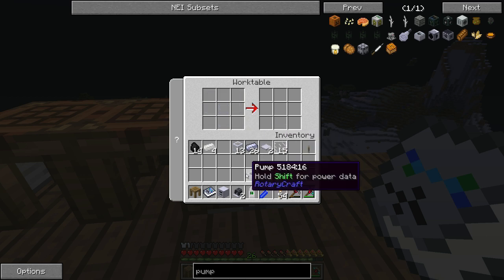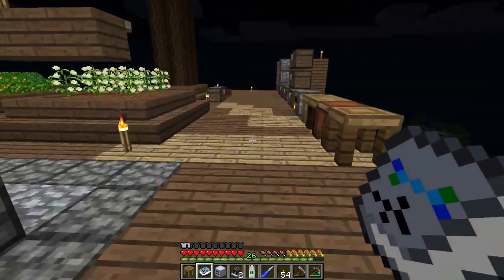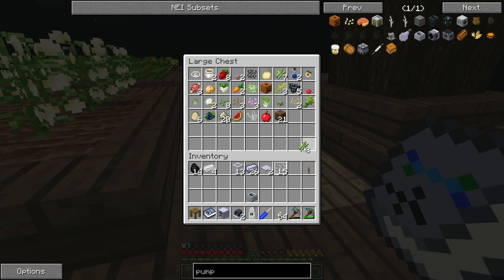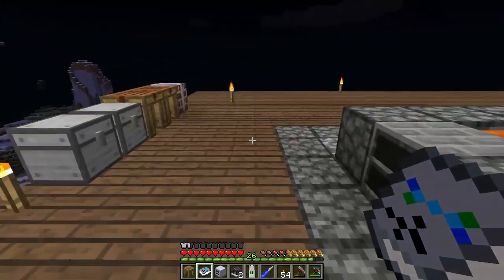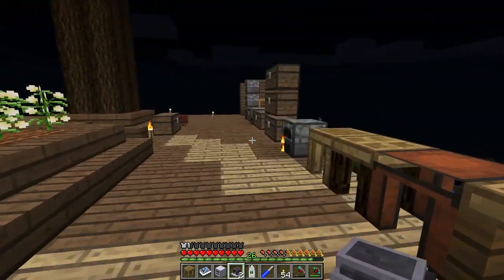Now we've got a pump. I've got the pump, the engines, the fermenter. I've got sugar cane — which is what I'm going to need over here. Let's grab some sugar cane because you're going to need some sugar for this. I'm going to need some dirt as well. And that should be all we need. I'm also going to grab some cobblestone — might need that.